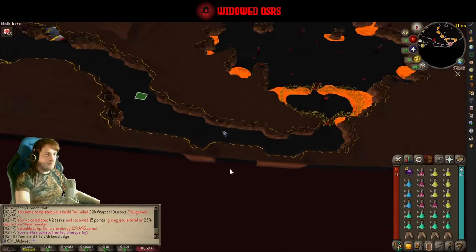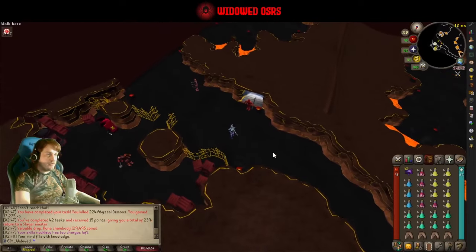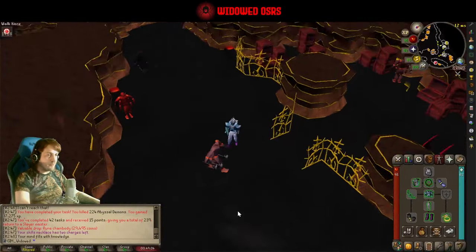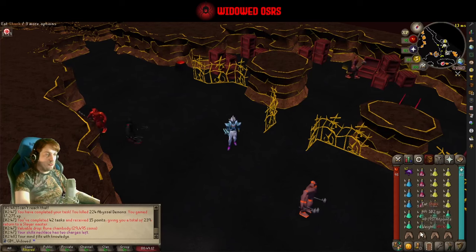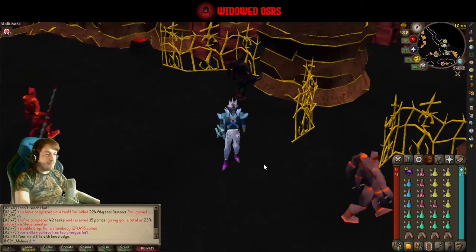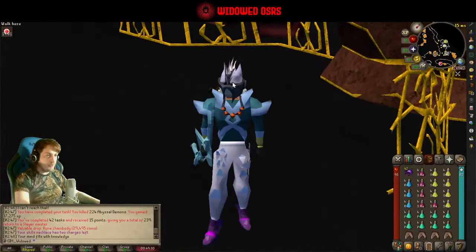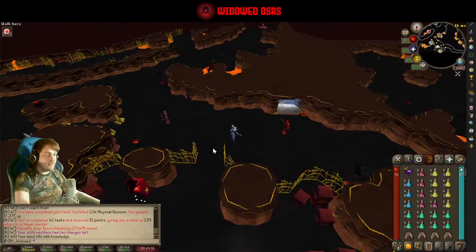If you teleport through the minigame options to the Fight Pit, you just have to run along here. I'm not going to be going over everything like gear and inventory setup because you have access to the wiki and you've probably already looked it all up. You bring your best range gear with as much prayer bonus as you can stack. I've got a setup you can adjust as you see fit. I just got a slayer task to do this, so I'm wearing the slayer helm — obviously don't do that if you're not on task, but it'll help speed this up a lot.